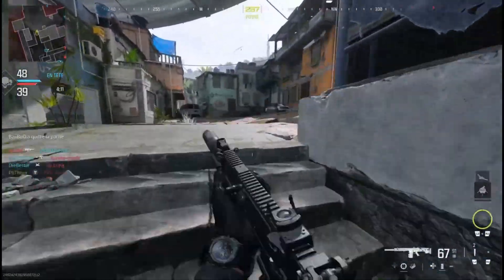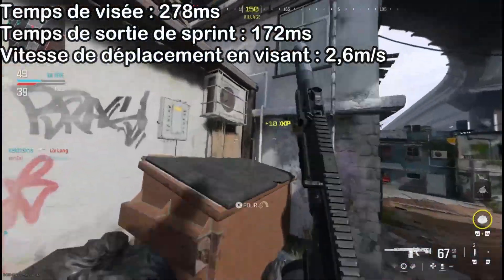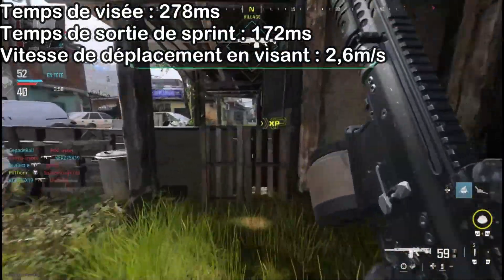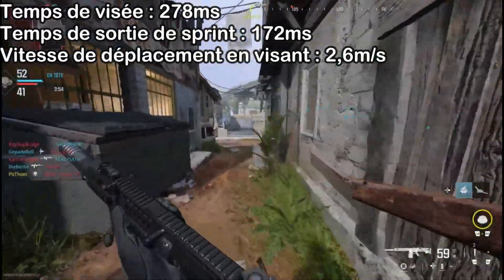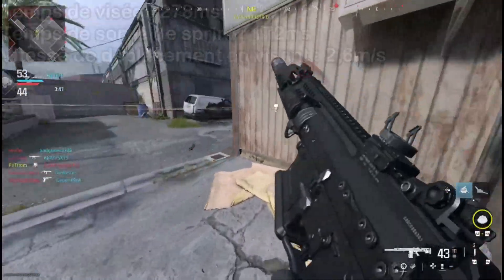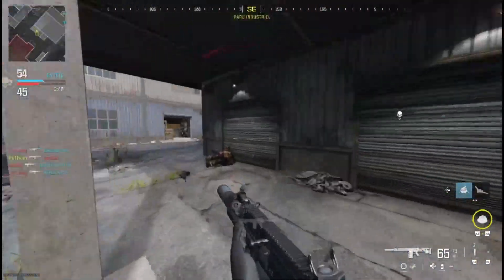On enchaîne avec les statistiques de mobilité. En prenant en compte les accessoires, on a un temps de visée de 268 millisecondes, ce qui est plutôt rapide pour une LMG. On a un temps de sortie de sprint de 172 millisecondes, et la vitesse de déplacement en visant est de 2,6 mètres par seconde. Sachant qu'on est avec une LMG, on peut considérer que c'est une bonne mobilité.